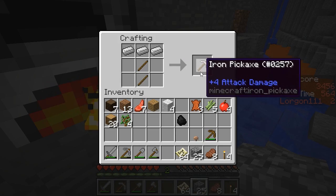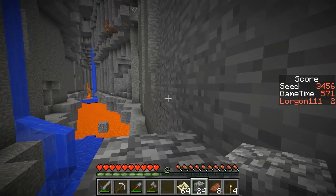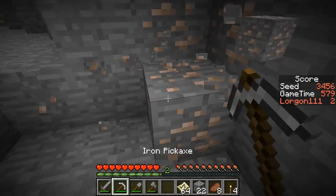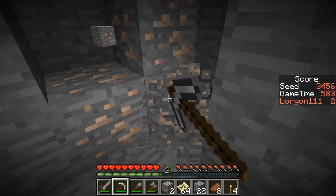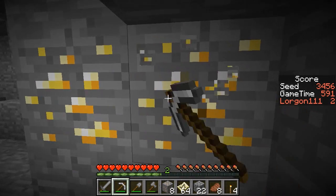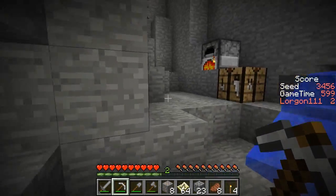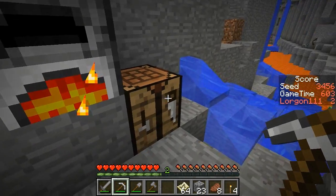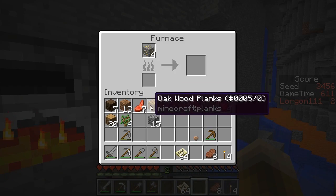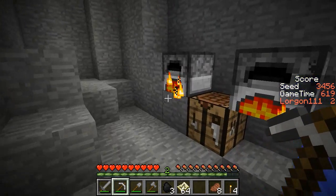I saw some gold and some more iron up here, so we're going to build a staircase up somewhere. Okay, there's more gold in here as well. I should have made another furnace — that would have been smart, but I didn't do it yet. We will have plenty of opportunities to smelt later on. I'm going to need to kill some spiders if we see them. The zombies I don't really care about because they're not going to drop anything good. Let's get more iron in here. Let's make another furnace.